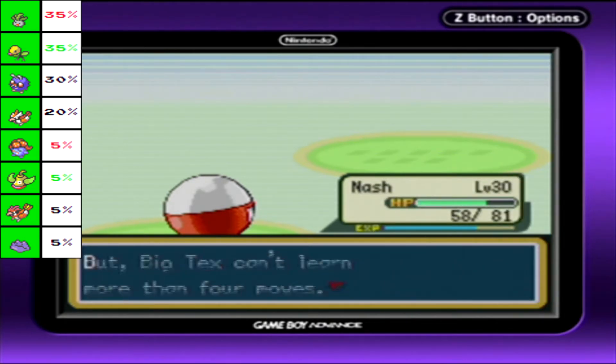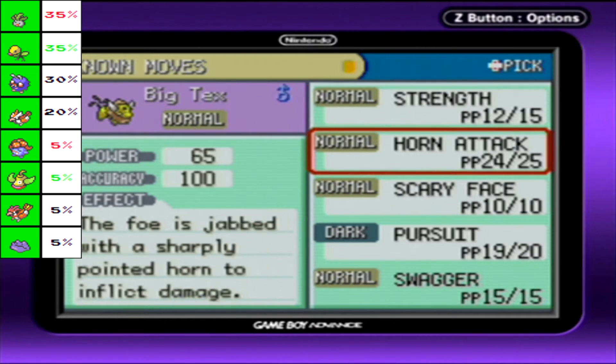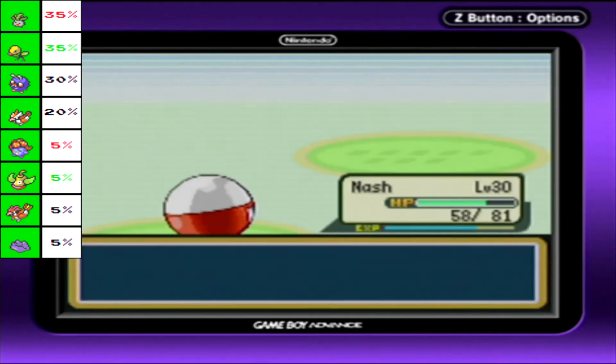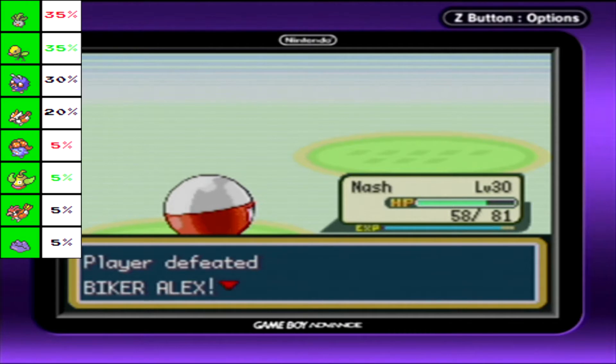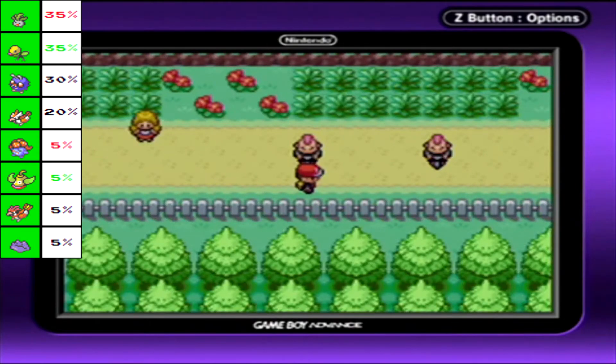Trying to learn Swagger. Swagger is a status move that greatly increases your opponent's attack at the cost of confusing them. I believe it's always a turn one guaranteed hit from confusion which will deal extra damage, though I could be wrong. It's a bit of a nuisance. If you have a Pokemon that recovers from confusion fast or is holding a berry for it, you can use this to your advantage in double battles. I'm not going to bother with it, though.